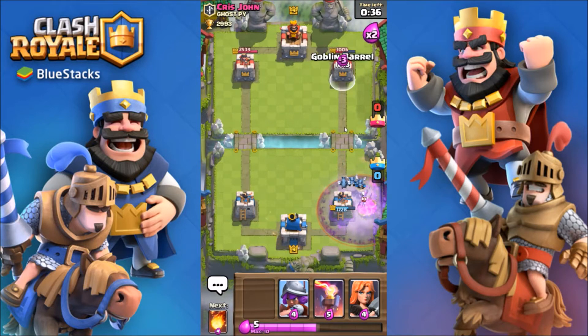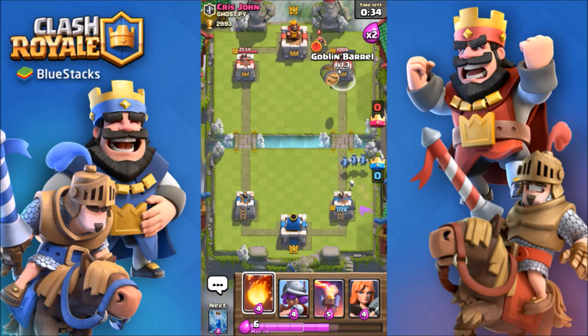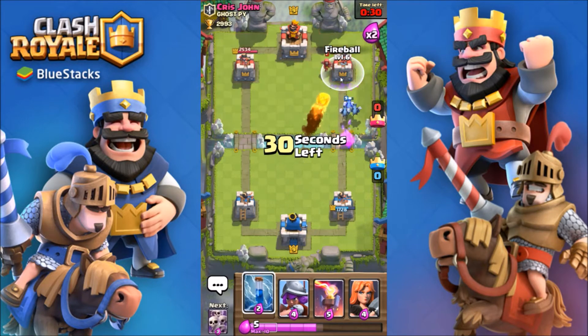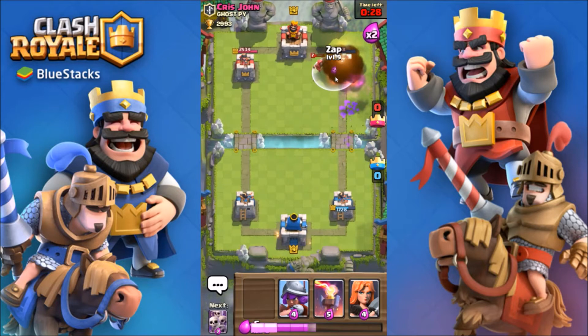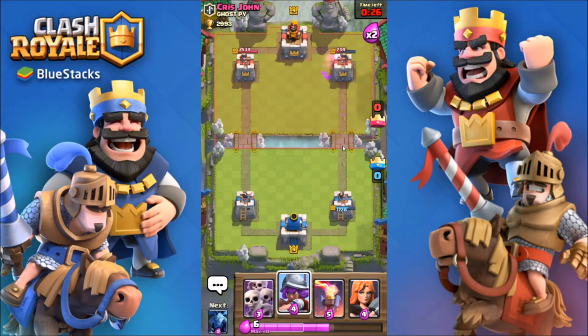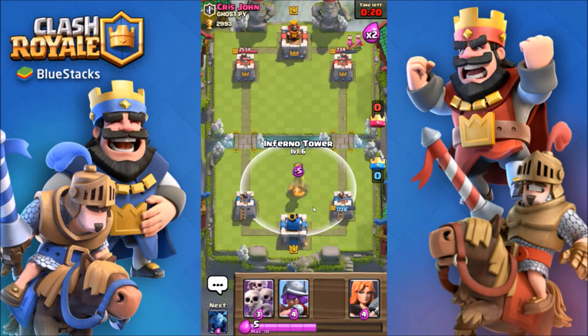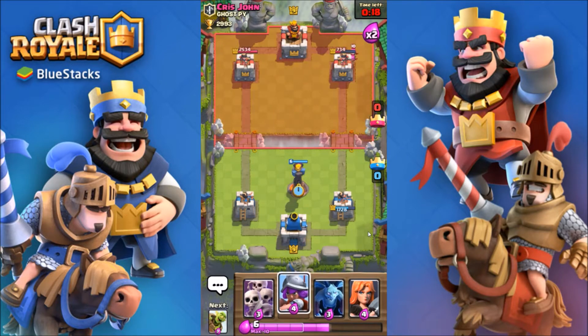Minions. Let's put a goblin barrel — a little close. We might just have to cycle fireballs against this guy. There's archers — I can't cycle to my fireball so I would have definitely hit those.